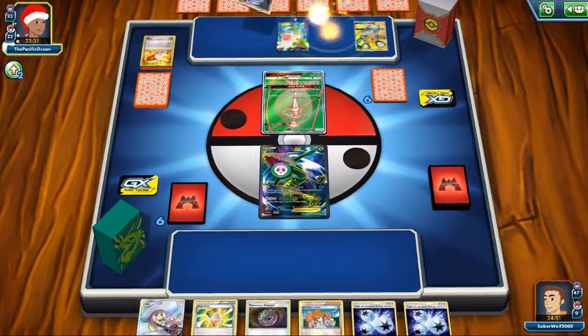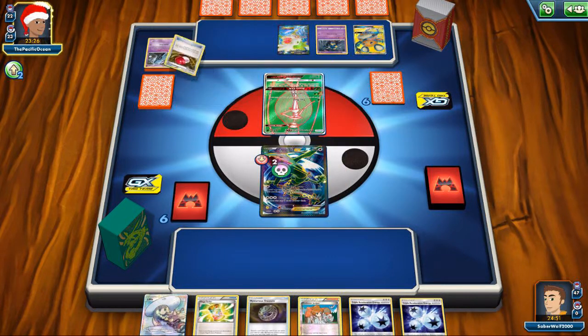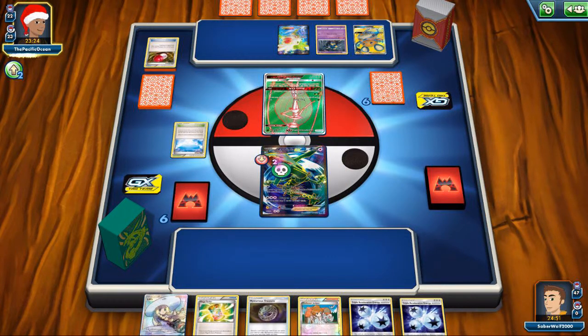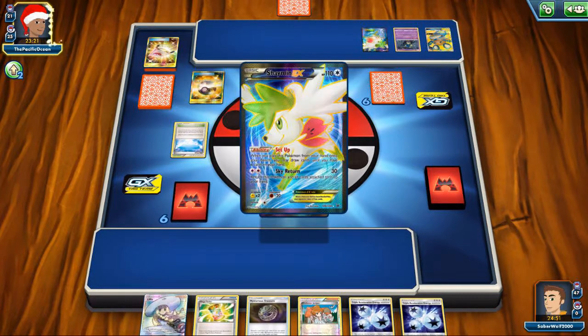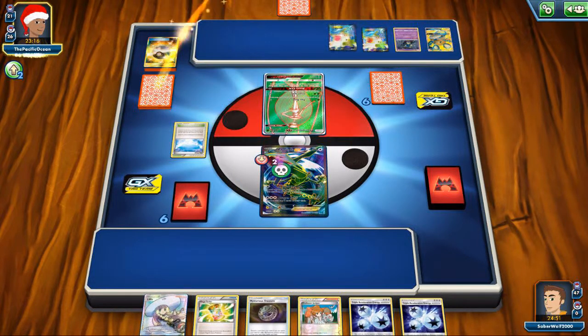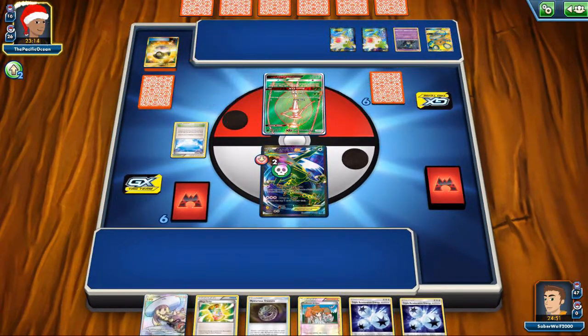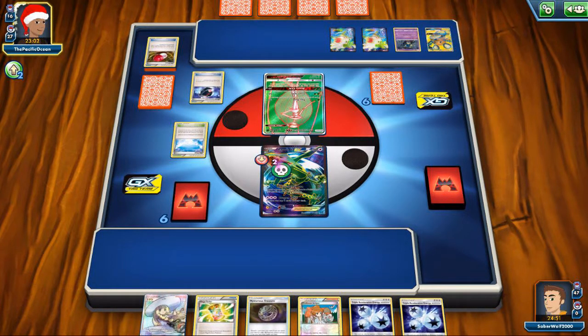Hypnotoxic Laser, okay. Trainer's Mail, keep digging, keep digging. It's going to get the Rescue Stretcher. This is probably going to get him the Unknown or something. Farewell Letter, draw a card, play down the Seviper, boost the poison damage even further. Play down the Sky Field and keep digging. Ultra Ball — more than likely going to get Shaymin again, of course. Yes indeed. I believe he must have played a Battle Compressor or two. He keeps going after all. And plus power. So here comes the Battle Compressor.